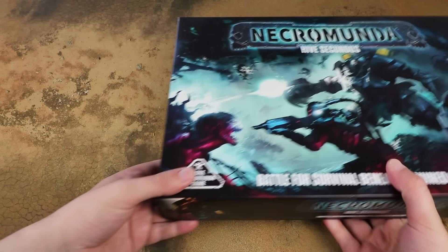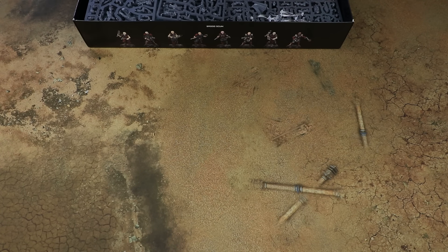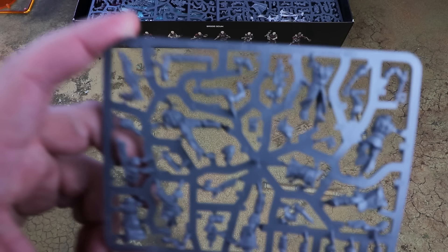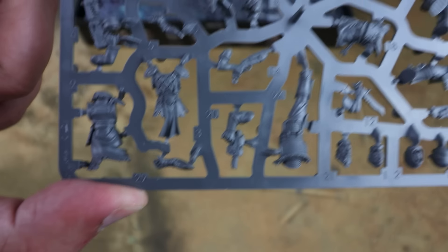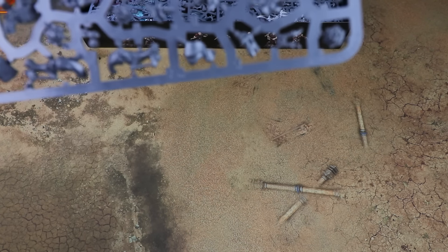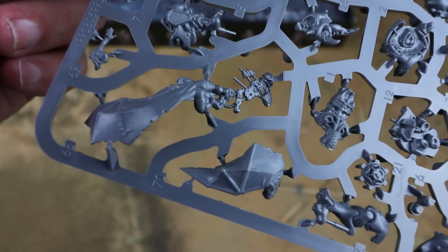Without further ado, let's crack this open. This is £110 retail, obviously less from third parties. We slide that out — first of all we get the standard orange template sprue that we've seen before, really handy if this is your first entry to Necromunda. There are two sprues of what look like Hive Gangers, each with a couple of models, and it looks like there are alternate heads on some of the gene stealer sprues to make gene stealer cultists.